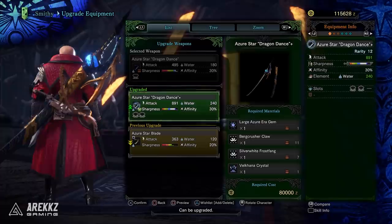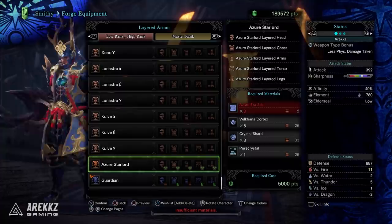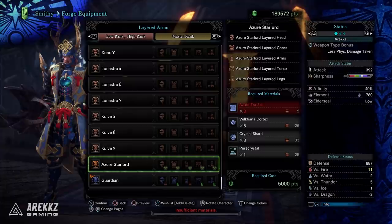Finally, if you're more attached to the original armor set, you can craft the layered version of the Azure Starlord set, which looks fantastic. That one just requires the seals, so go hunt Velkhana for those and you're good to go.